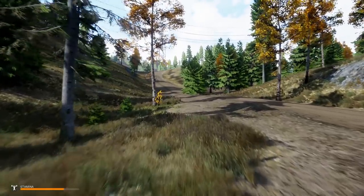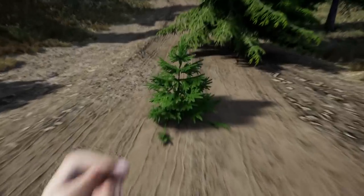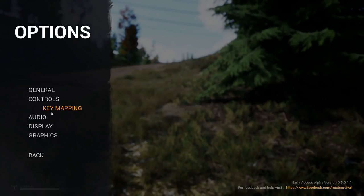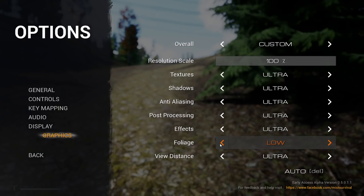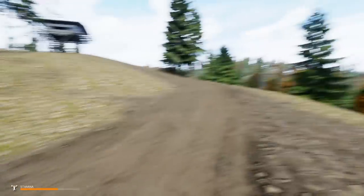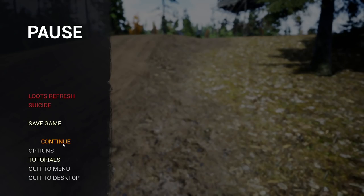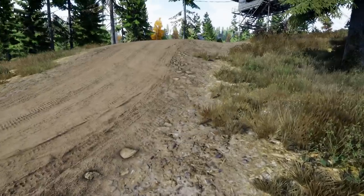I see something over there on the ridge, let's check it out. The stamina in this game goes down very slowly but it also comes back very slowly. Sticks and stones used to be on the ground everywhere. You can turn foliage down to low in options/graphics to see sticks better. I'm not seeing any though. I'm going to turn that back on because it doesn't look as good — ultra graphics.